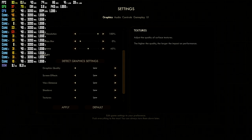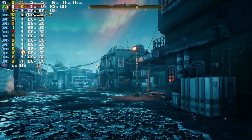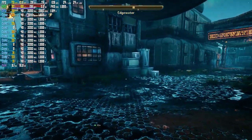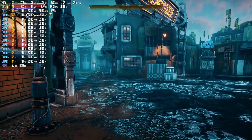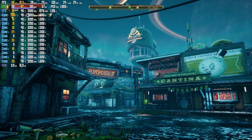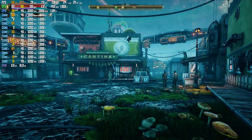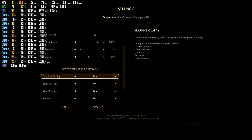Let's put everything on low — this is going to look terrible, but let's go ahead and do it. Now we're getting a really good FPS. But even then, it still drops a little bit — down to 70, 80. Looking around, it dropped down to 50, 60. To be honest, it doesn't even look that bad on low, just not great. That's as low as you can go, it looks like, with resolution at 100%.